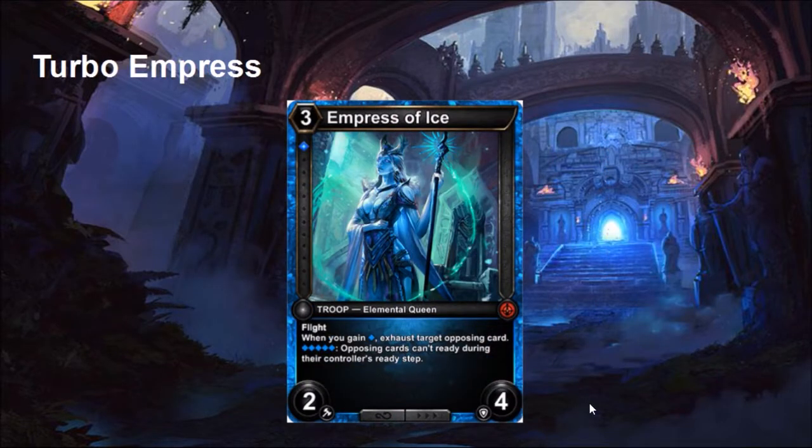The namesake card is Empress of the Ice. She's part of the Maiden cycle — cards that make thresholds matter. They're all of a particular shard type and have some ability of that shard type. Empress of the Ice: when you gain a Sapphire shard, you exhaust a target troop, and for five of that particular threshold you get a second effect — two opposing cards can't ready during their opponent's ready step. Empress basically turns into a great tool against aggro decks: they try to attack in, we play an Empress, they can't untap, and we stunt all of their aggression.